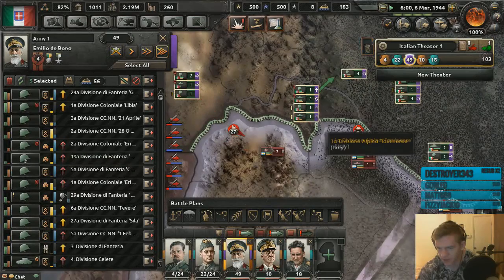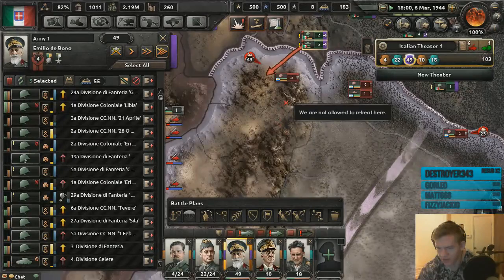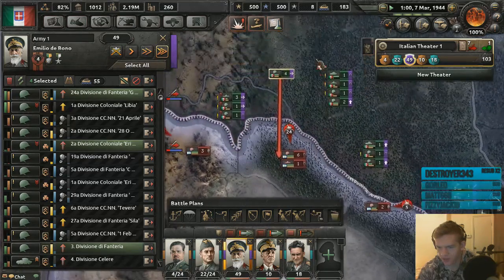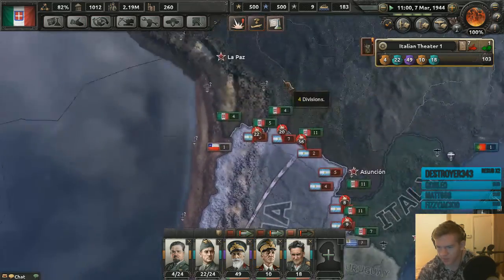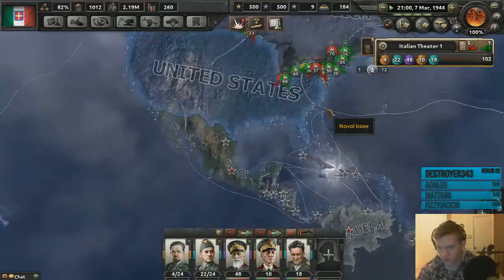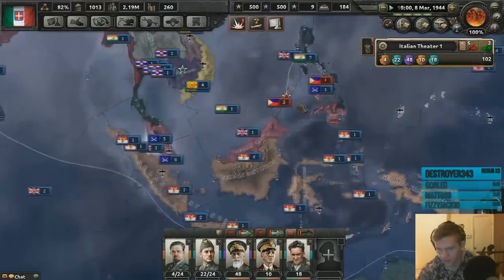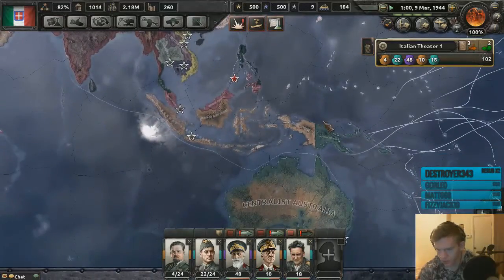Their men are just really dug in — I think I needed more mountain men to deal with this. There's a lot of them. I just can't break through their lines. I'll plan ahead for New Zealand as well. The major factions in this war are Canada, New Zealand, the United States, and Argentina — it used to be Brazil but then they died and Argentina took their place.